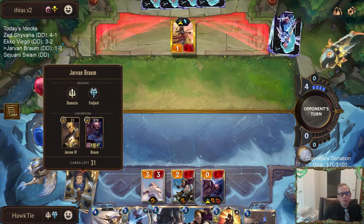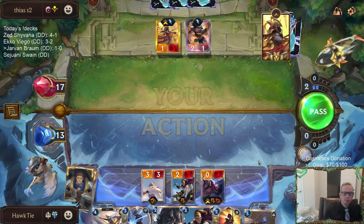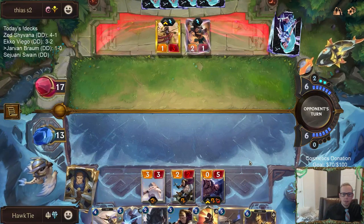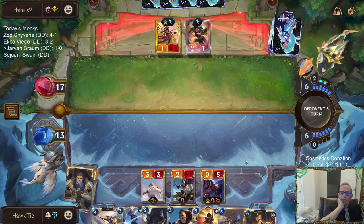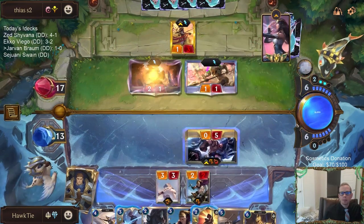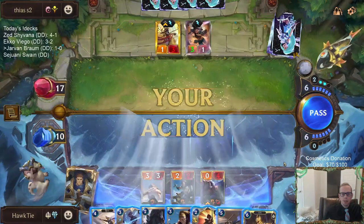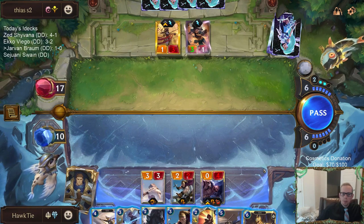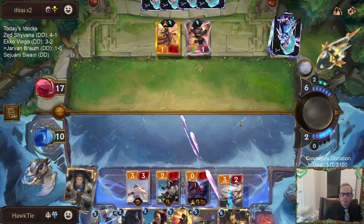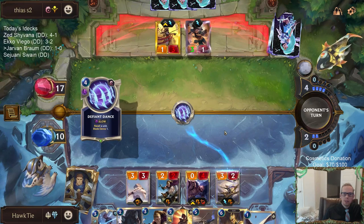Alright, where are you Jarvan — two out of three. This could be a very scary turn with that Greenglade Duo, I cannot block that thing, no Sharpsight to be found. Okay, I can take three damage though — three damage is doable. I kind of want next round to be able to have Jarvan Single Combat — I think that's my plan.